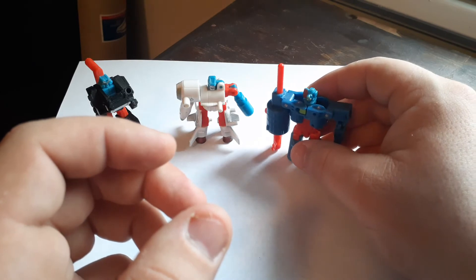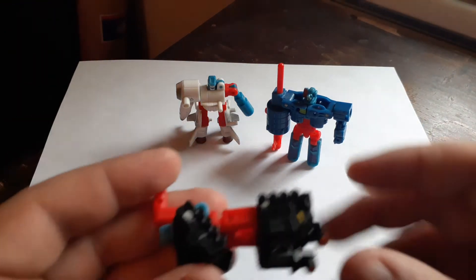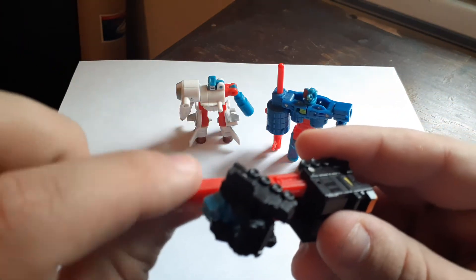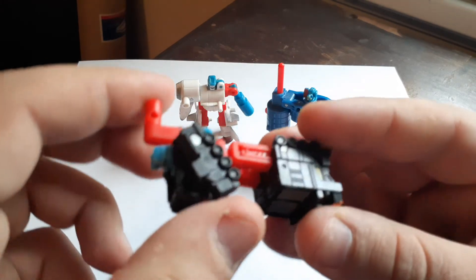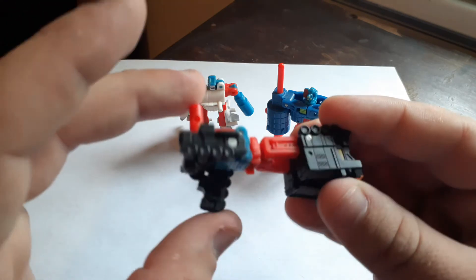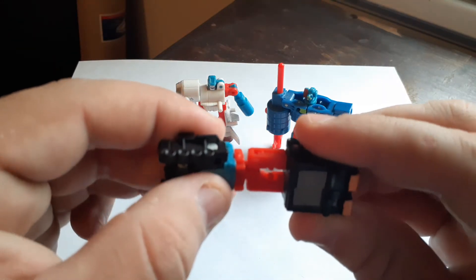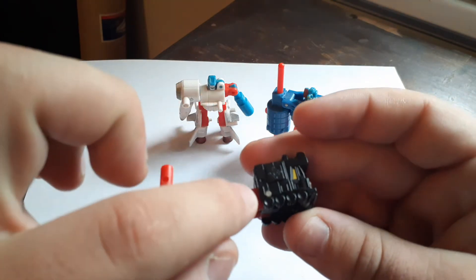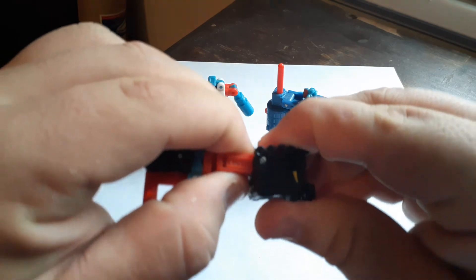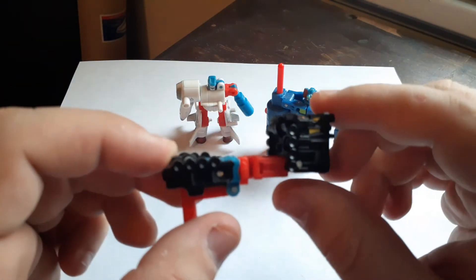So now I'm going to show you how to combine all three into the Requiem Blaster. The first thing you're going to want to do is take Payload. This piece that you folded up out of his legs is going to become the grip of the gun. So you fold him up just like this and snap him back in there. Then take his legs and fold them all the way back around. You'll notice there's a little hinge right here on each side — fold this up just like that. And that's all you have to do for Payload.